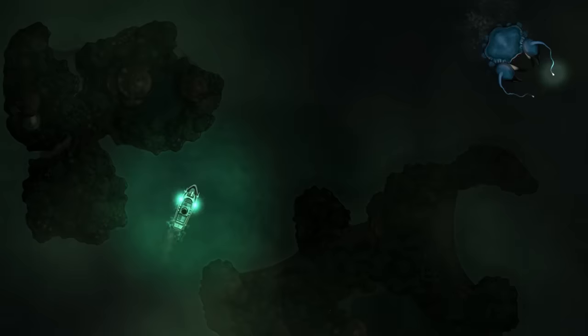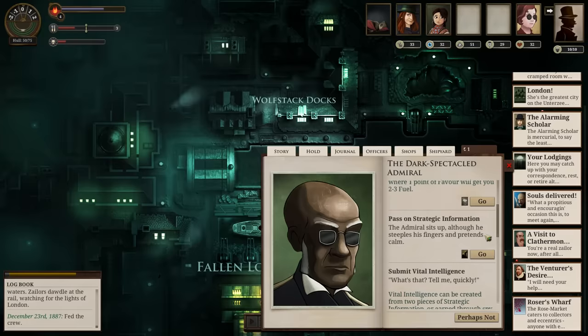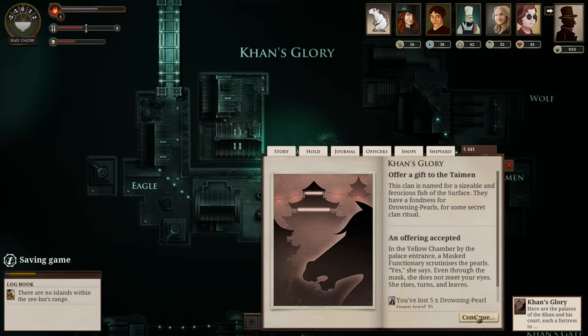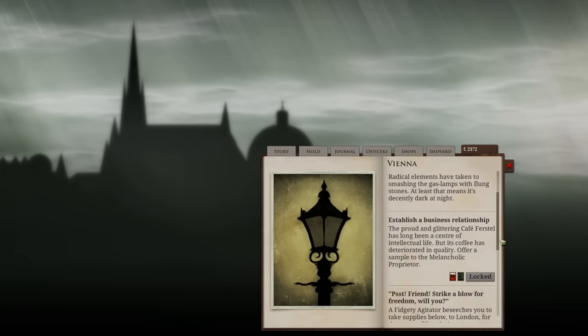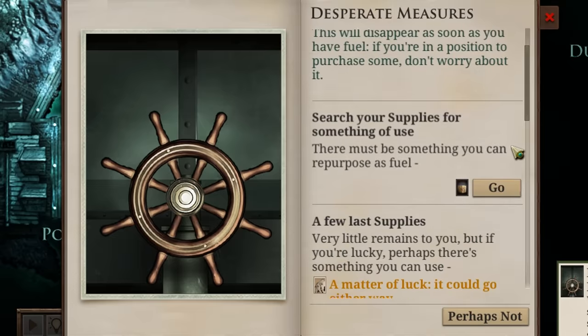The Neath has problems like supernatural weather, gigantic sea monsters, and the literal plains of hell. But that won't stop the British Empire from trying to get some trade routes down there. Factions inside the Neath and on the surface are wrestling for control of it. You can help one faction reign supreme or ignore it completely. Sunless Sea is an incredibly open game with a lot of ways to win, but even more ways to lose.